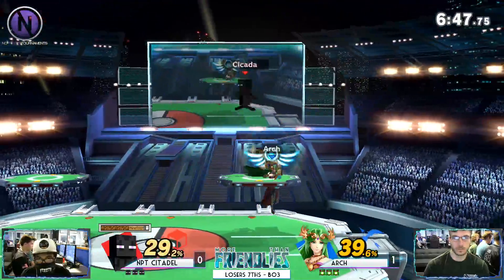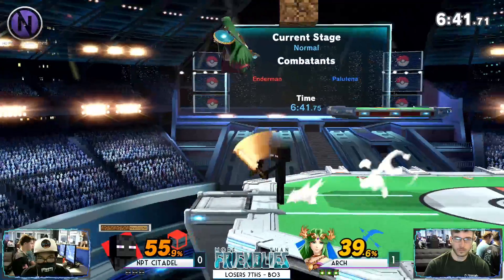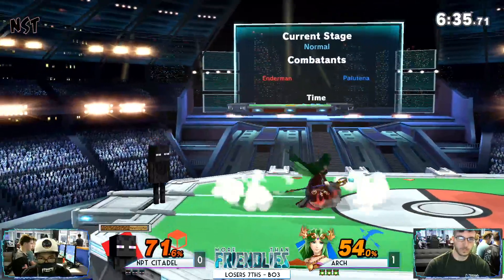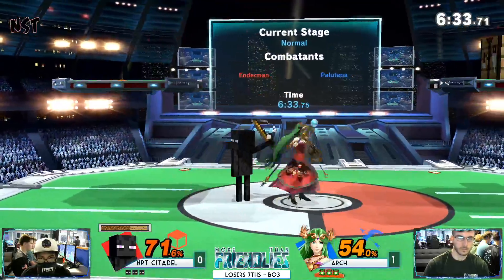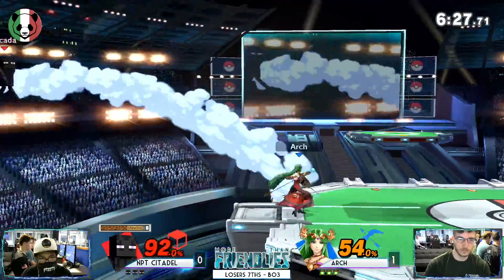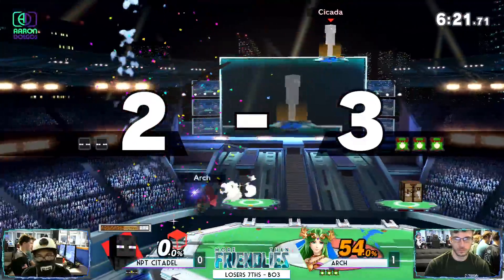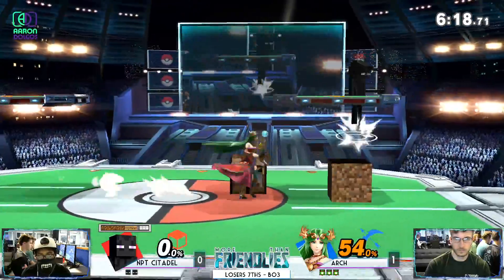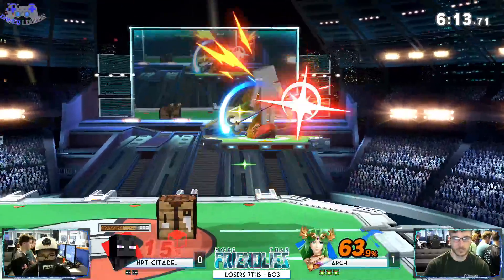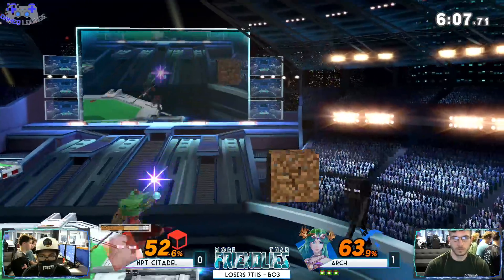And here we go with the Nair trains. Finds the landing. Citadel is not getting too many openings — Arch is not letting him get really close; he's playing at a certain distance, trying to stay out of Steve's two-frame reach. I'm surprised that sweet spot lasts for that long. That's Palutena up smash for you — and Palutena Nair and Palutena ledge trapping.